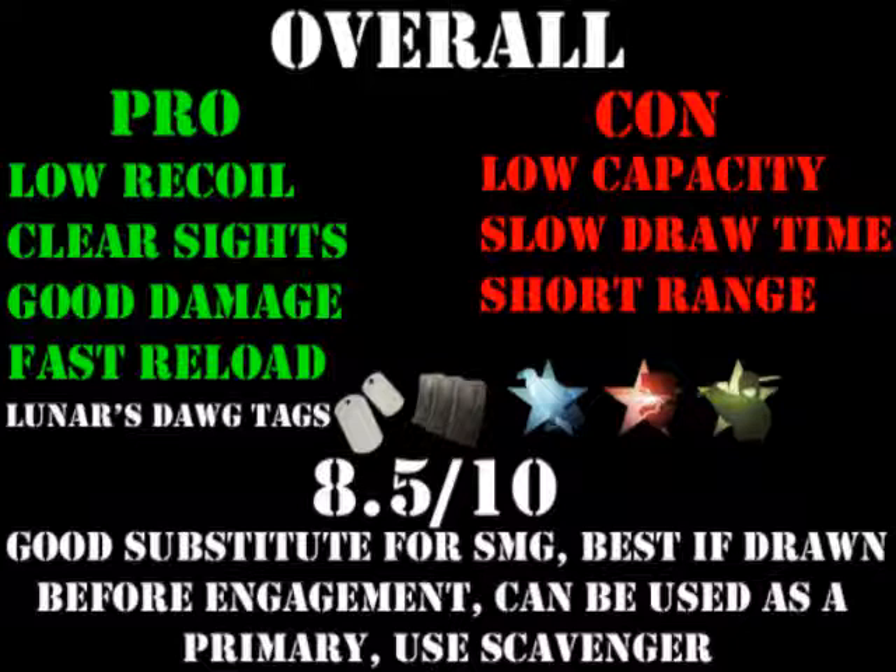So we're going to weigh the pros and cons. Pros of the PP2000: it has low recoil, it has very clear iron sights so no sight attachments are needed, it does good damage for a secondary, and it has a fast reload time. Cons of the PP2000: it has a low capacity without Extended Mags, it has a slow draw time, and it has short range — you lose damage pretty quickly.